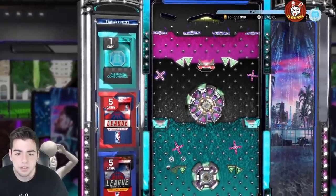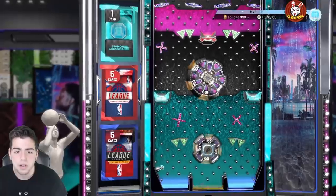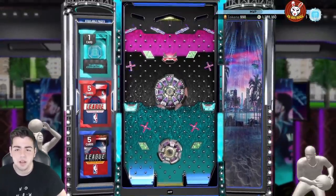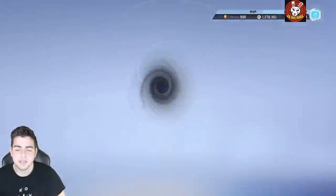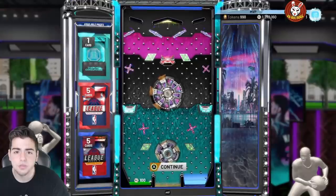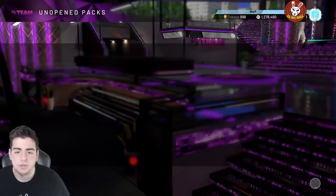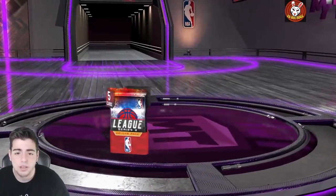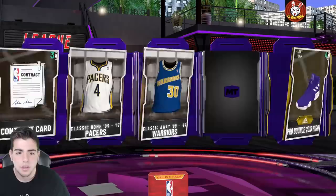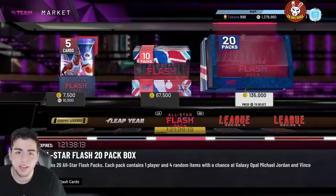This locker code is pretty solid honestly. Also, to get the Kobe — if you already got Harden, you still need the pink diamond Kobe Bryant, so you gotta go get the locker code for that. It's guaranteed, so make sure to do that for the Kobe. We got a few other locker codes too. I'm saving up packs for you guys. The TCO boards are juiced with some fire packs.